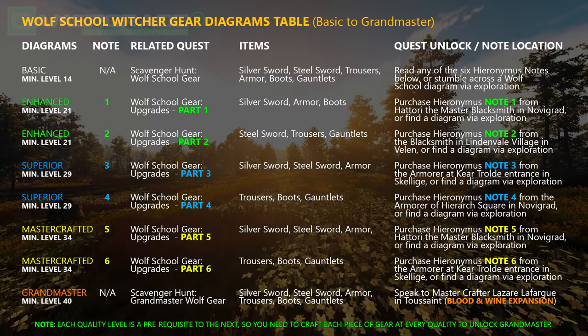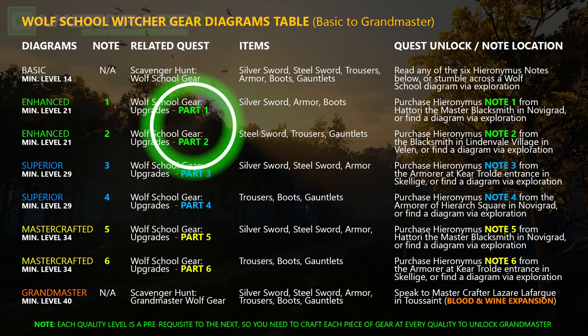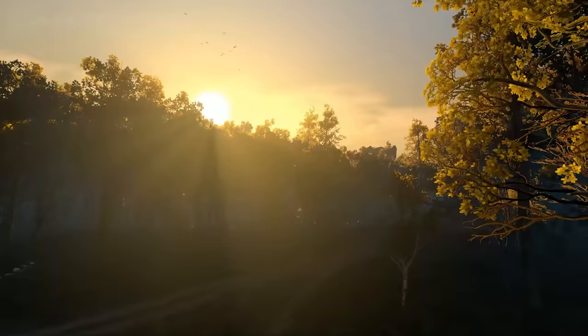Moving on, we'll locate all the enhanced diagrams for the Wolven School set, marked as parts 1 and 2 in the quest entry. Each part reveals the locations of 3 enhanced diagrams, 6 in total, allowing you to upgrade all the gear to the next level of quality. Select part 1 as your next quest objective. The first 3 enhanced diagrams are all found in Velen. Head to Crow's Perch, proceed over the bridge and through the main gates to enter the courtyard of the Bloody Baron's Estate. Locate the garden to the north-west, climb down into the large well using the wooden ladder, and at the bottom follow the cave pathway round to the south-west. Just to the right of the pool of water, resting up against the far northern wall, is a chest containing the enhanced silver sword diagram.